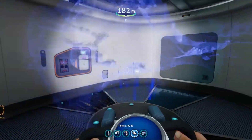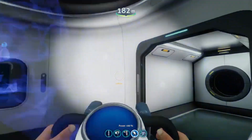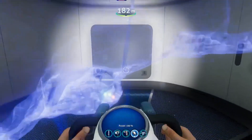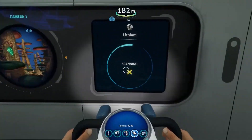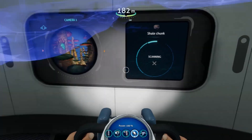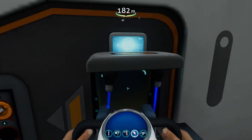Let's look for lithium — you can probably find a ton of lithium. It might be because I put the scanner room in a bad spot, but check the edges. Let me get a speed upgrade — we'll get scanner and speed.